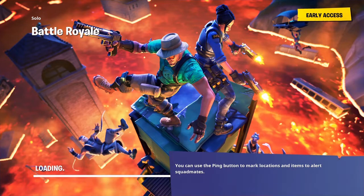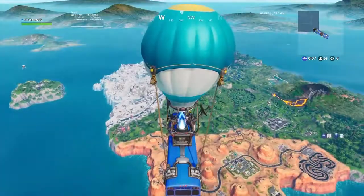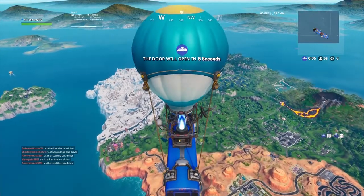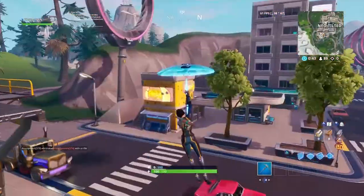In one match, if you get lucky, you can actually collect two fortbites. That is fortbite number 51, which is using the clutch truck to cross the road in front of Peely's banana stand, and also fortbite number 65, which is located in the basement of the budget movie set in Shifty Shafts.